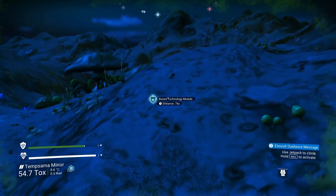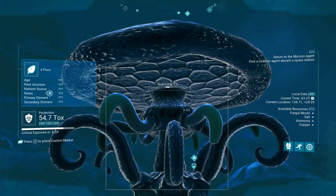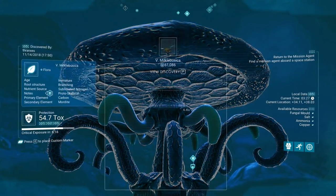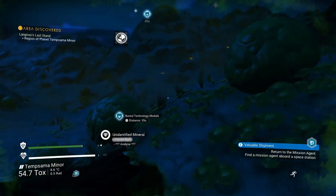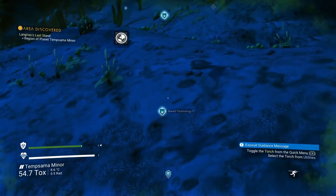We'll keep picking up blueprints as we work our way over to some of these buildings that we're so close to. Oh look at this — this is a majestic mushroom if ever there was one! Look at that. Longria's Last Stand.